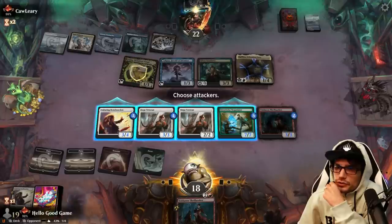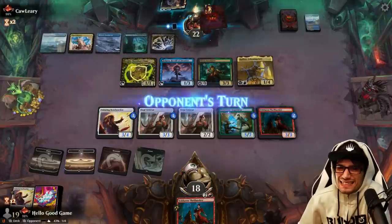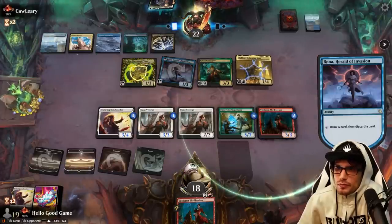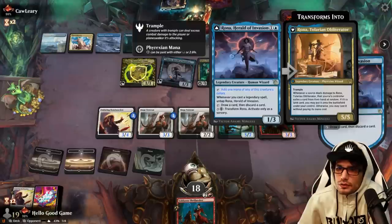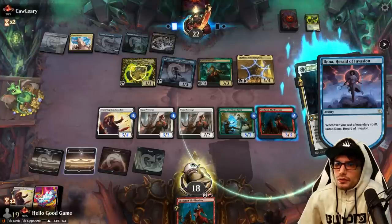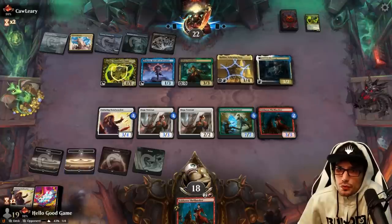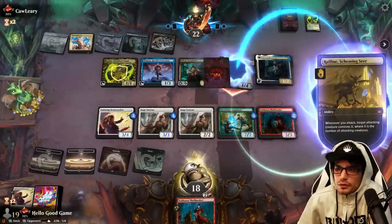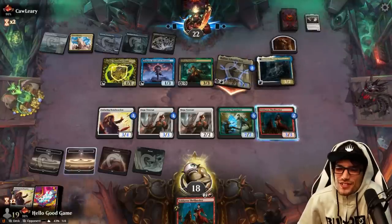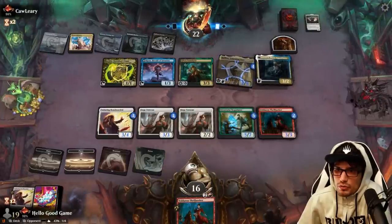We can't attack into Deathtouch anymore — not worth it. Unless we dump all our counters onto the Thrill-Seeker, but not yet. If only they didn't have a massive draw engine. Maybe we should have killed Glissa. If it's going to transform, we don't want that. Let's still kill Raffine. We can blast Glissa but we have bigger problems. That's what sucks about this deck — there are so many threats to deal with: first Raffine, then Rona, then Glissa. Absolutely barbaric.